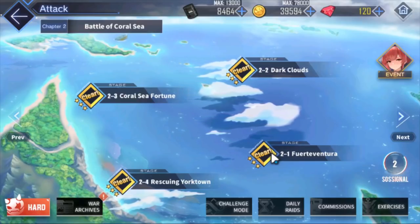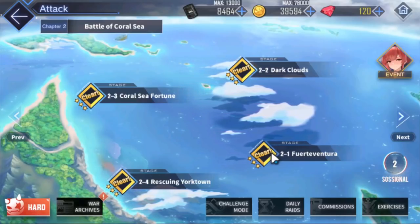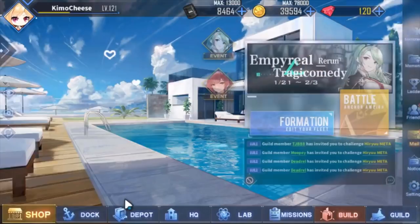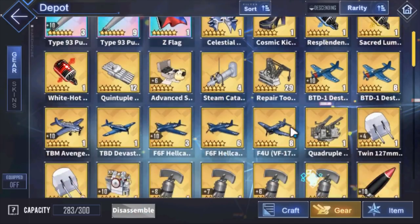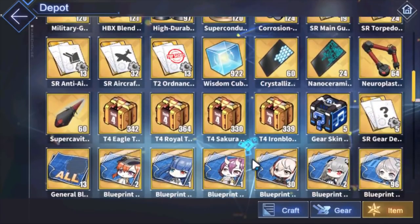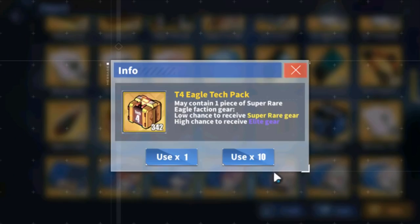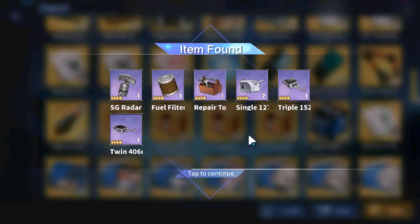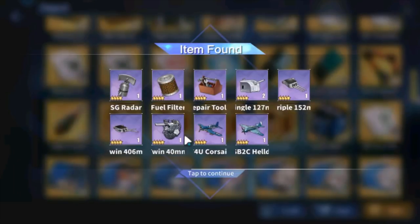When you have your gear boxes, let's say you open about 100. You get some progression on your account. For example, let's pop open Eagle Union boxes — they have the best gear most of the time. Let's pop open a 10-stack. These things have about a 1 in 8 chance to give you a gold gear.